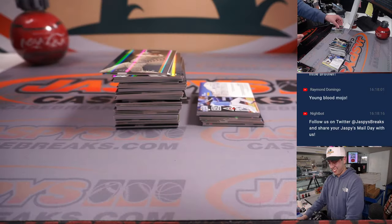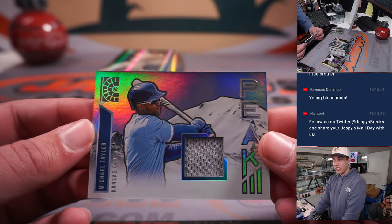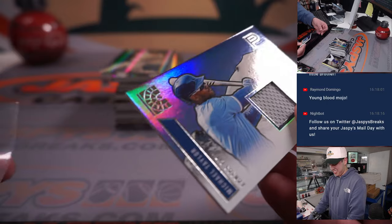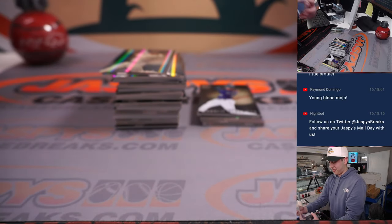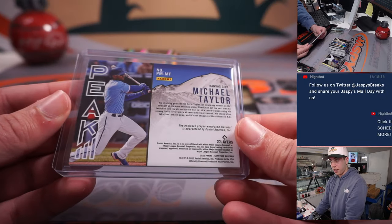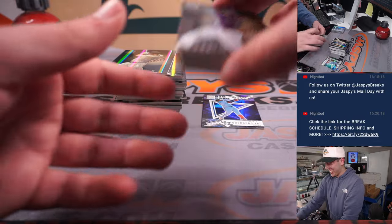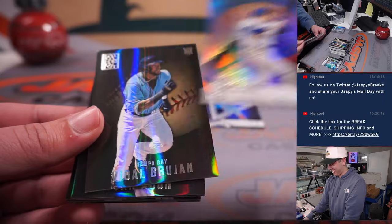Just search Jaspy's Case Breaks on eBay and you'll find all of our listings. We still got boxes, we got single cards, all that sort of stuff. Michael actually has pretty good knowledge on values of stuff — he's kind of in that world on a daily basis. We got a Michael Taylor patch right here, not numbered. He can tell you that card's probably worth about $2. Whatever someone's willing to pay — that's a classic.